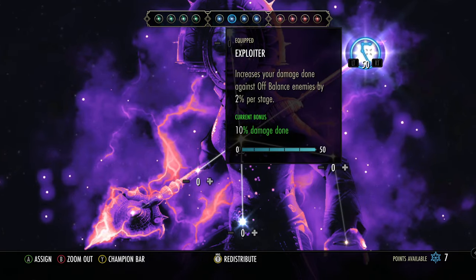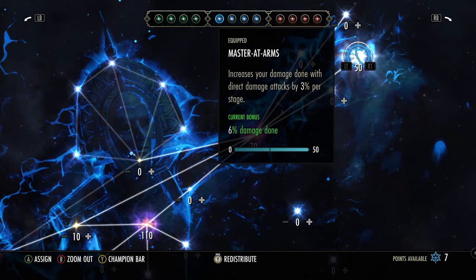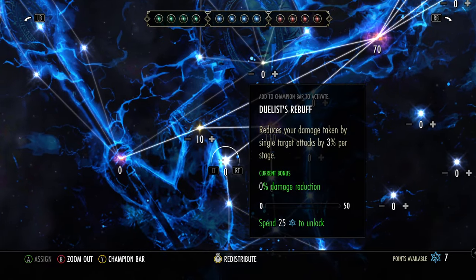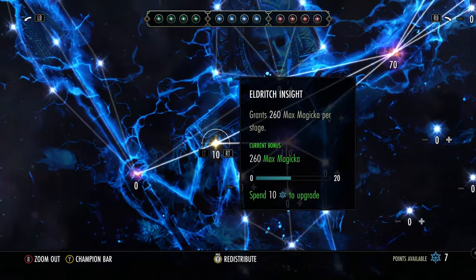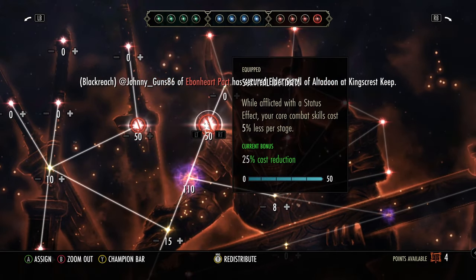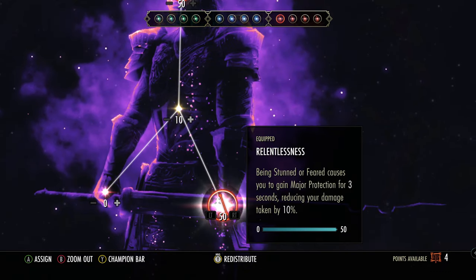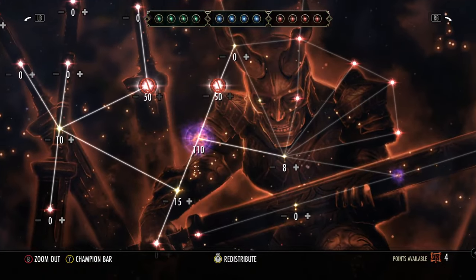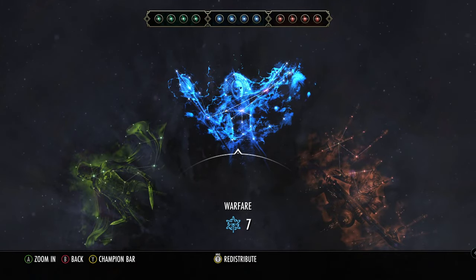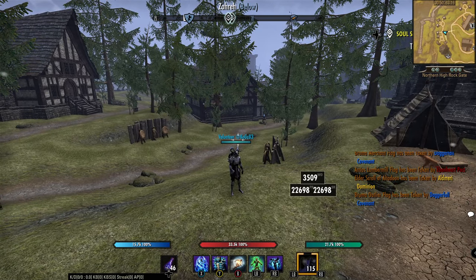Red tree: Exploiter buffs our damage by 10% since we run Off Balance, and Master at Arms helps push damage in open world. I also recommend Duelist's Rebuff and Focus Mending if you have enough damage. For the yellow tree: Slippery, Survival Instincts — these are all sustain and defensive CP. You can swap those out for more sustain options if needed. That's the necro build — much love, Arcanist is next. It's your boy KLG Ouchie, peace.